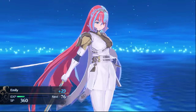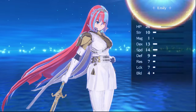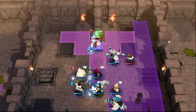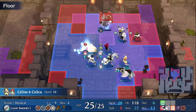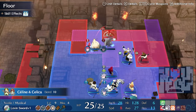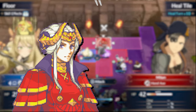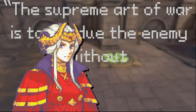The true brilliance of Fire Emblem lies in its ability to challenge players to think critically and adapt their strategies to overcome diverse challenges. Each map presents unique obstacles and enemy formations that demand careful planning and tactical foresight. In the words of the great Sun Tzu: the supreme art of war is to subdue the enemy without fighting.